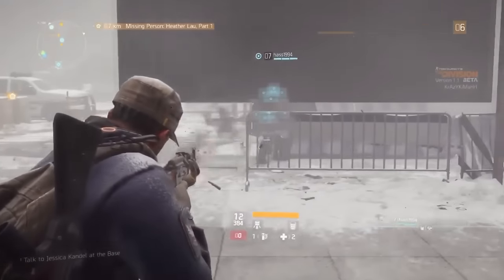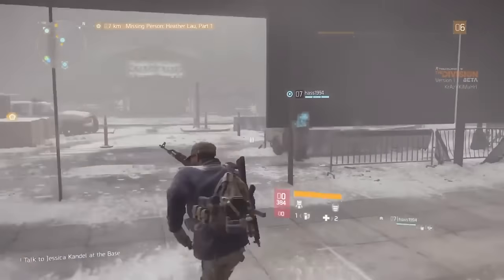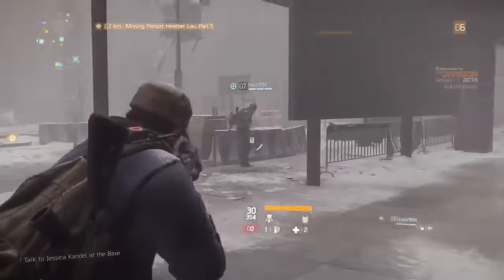One important detail you want to know about this glitch: you want to make sure there's a flat surface on the other side of the wall. If not, you're just gonna teleport back into the map. And that's the glitch — please enjoy the rest of the video.